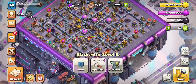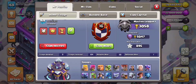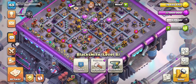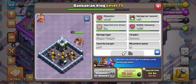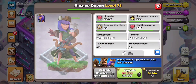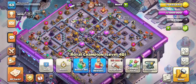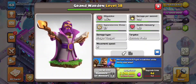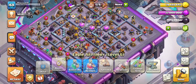Here's my heroes equipment and all my troops' levels. Some of them are not maxed out. I want to upgrade to Town Hall 16 since all my walls are upgraded and some of my main defenses are at max level for Town Hall 15.